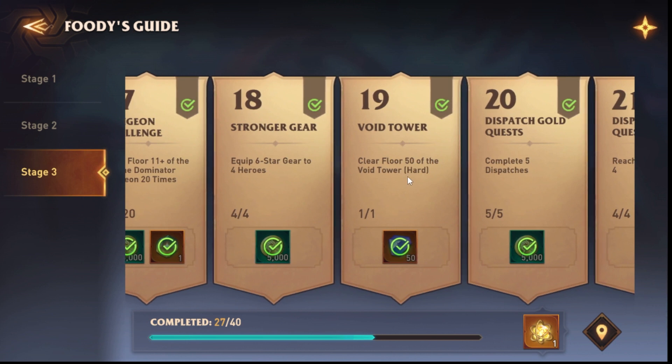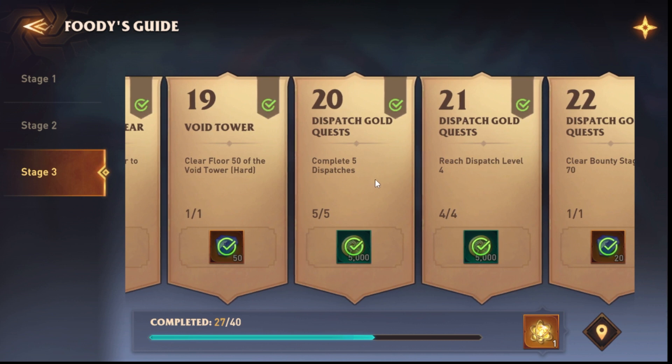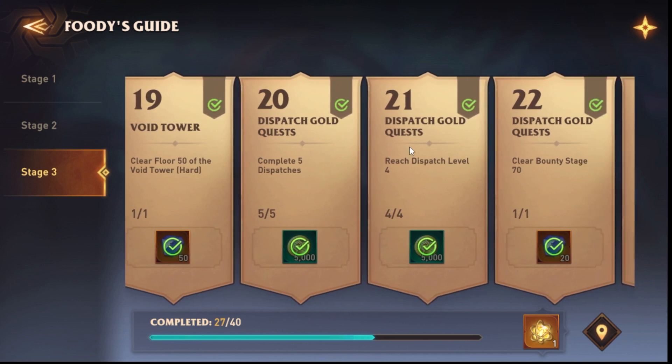Clear floor 50 of the Void Tower Hard. To be quite honest, the Void Tower Hard only starts to be difficult from level 60. Below 60, if you've finished the normal one, I think you can easily get to level 50 hard floor. If you've finished the normal Void Tower you should be able to do floor 50 hard. Complete five dispatches — that's fine.